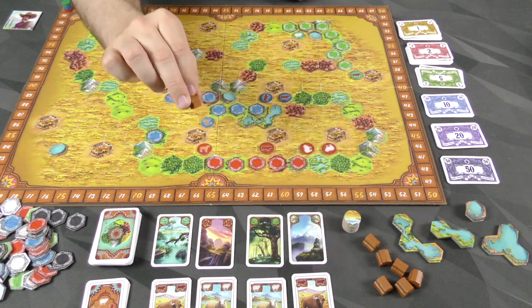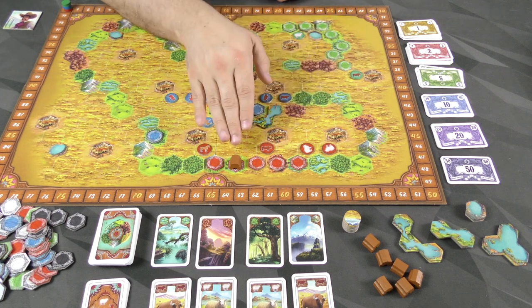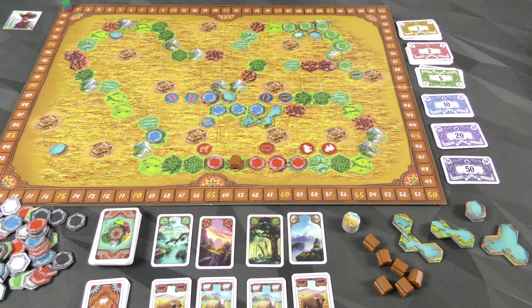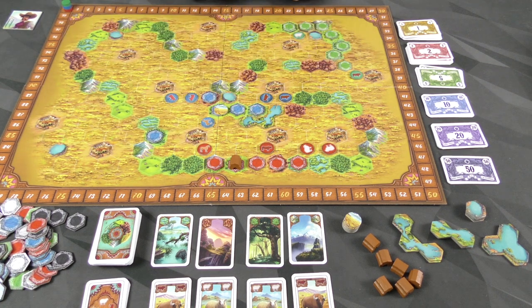Next, you can buy a hacienda — 12 pesos as well. You put it on a group of tiles and score at the end of the game. Per group, you can only have one hacienda. If two groups with haciendas connect, you've wasted one, because you'll only score that group once. And then lastly, you can harvest: place one of these harvest tiles on a group of land, and you make 3 pesos per tile. Be aware that placing the tile is what makes you money — once it's there, growing the group doesn't automatically make you more money.